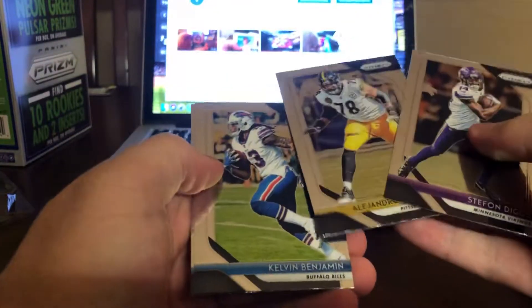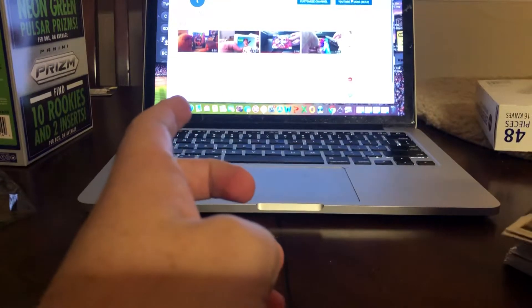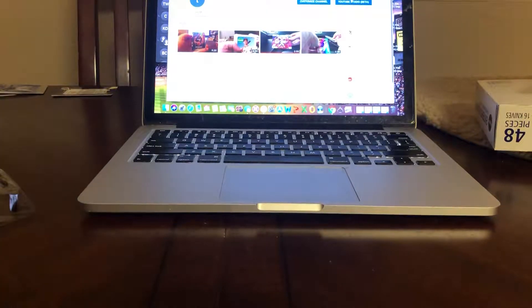Brandon Marshall, Deshaun Watson, AJ Bouye, Anthony Miller. The two green pulsars were absolutely atrocious along with the autograph. Diggs, Villanueva — who had a touchdown the other day — Kelvin Benjamin, and Dalton Schultz. That first box was pretty bad. Could have done without a redemption of Ronald Jones.